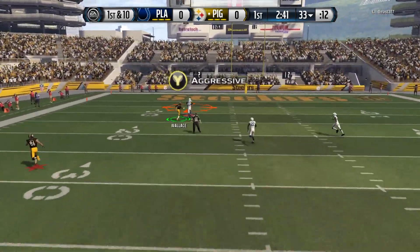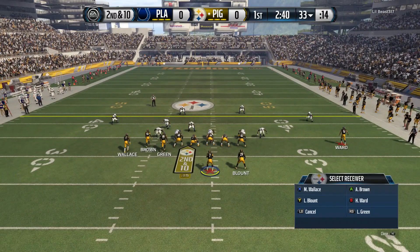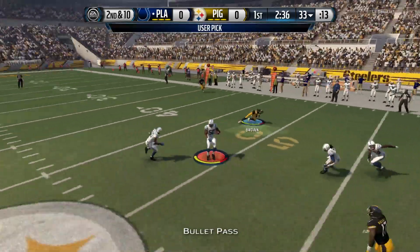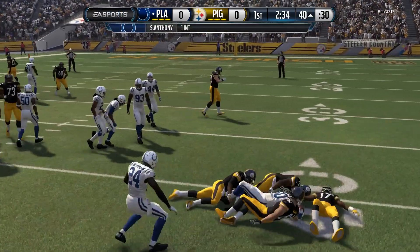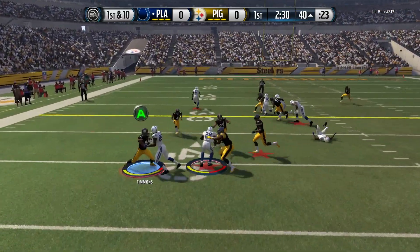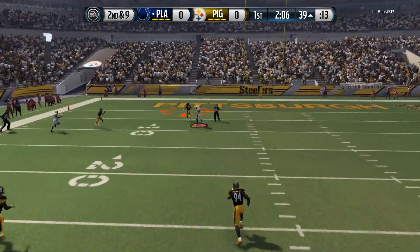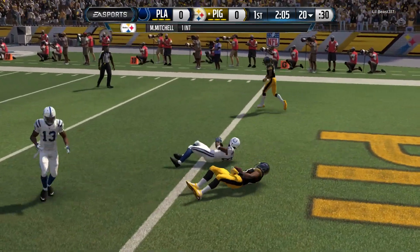We miss our reads and throw into double coverage — that's just not a good call. I'm kind of off this whole game. I thought I could just make my automatic reads after seeing him use the D-line, but nope. He picks it with a nice user pick — looked like Steven Anthony. But he has the ball back now and is threatening deep. Mike Mitchell makes the aggressive catch animation — nice work, down to the 20-yard line.